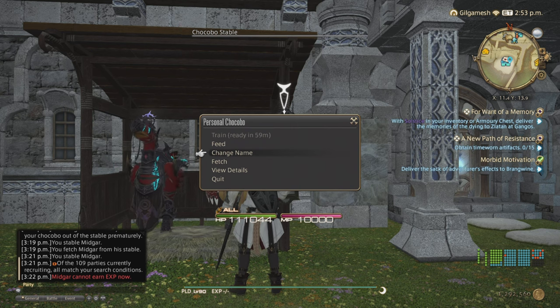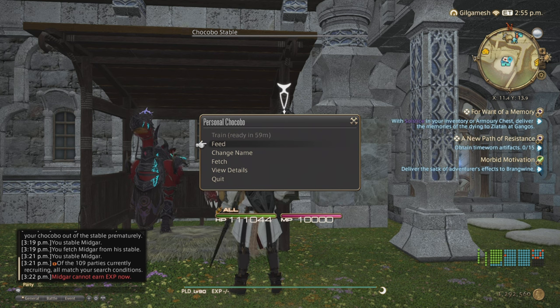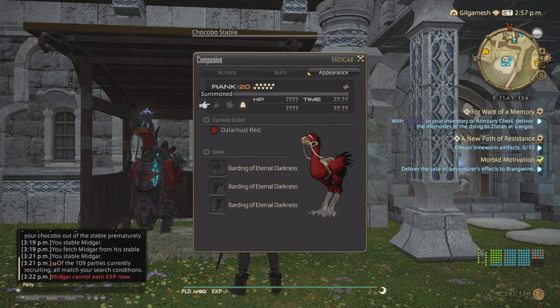You also can change the name. Feed is where you give them Thavnairian onions after they hit rank 10, because everything after that you need an onion to raise their rank. And you can view the details. This is the highest rank that they can go. You also can change their barding here as well.